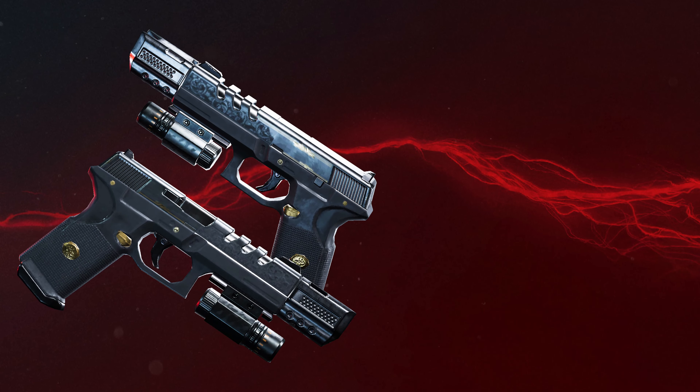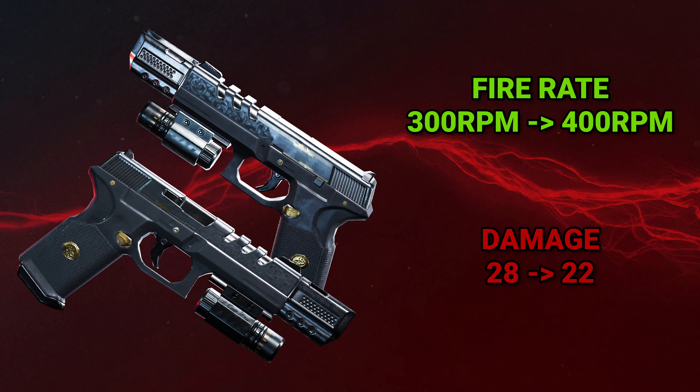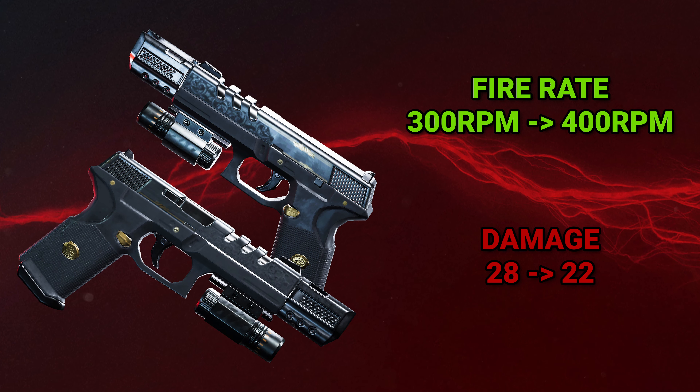The dual pistols have finally seen some love and have had a fire rate buff with a damage nerf, to make them a lot nicer and more forgiving to use. Those of you who played in the beginning of early access may remember the good old days, but these changes will improve the fire rate past that of the previous version, so be prepared to see a lot more people using them. The effective damage changes have only given a very small DPS buff, but make sure you try them out as they will feel a lot nicer to use.